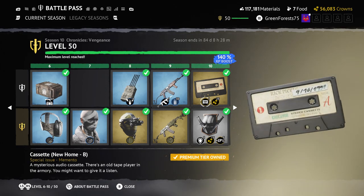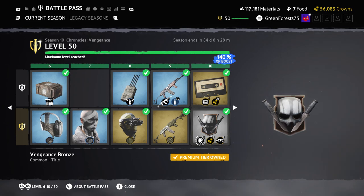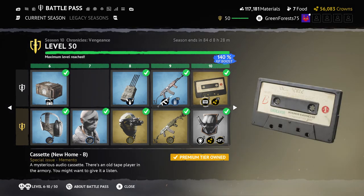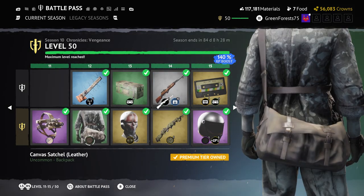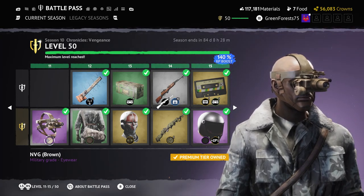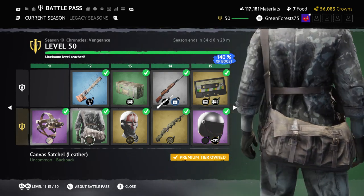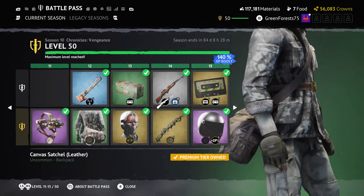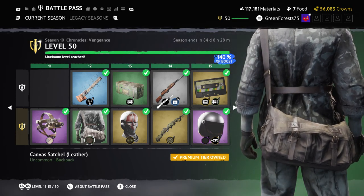Next we have a title — it's a skull design, kind of cool. Then another cassette, which we won't cover in depth here or the video would be four hours long. Then MVG Brown — the black one is better, that's all that needs to be said. Another bag follows, also pretty mid, doesn't look very different from others.